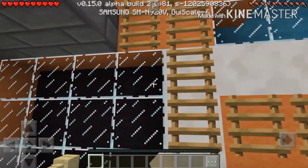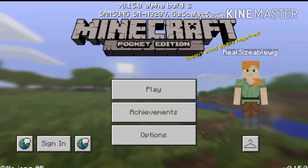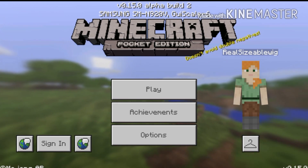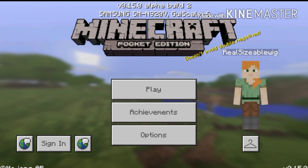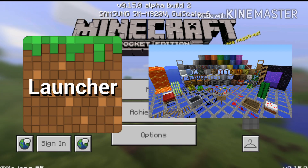So this nice texture pack, as you can see — let's get started. You will need 2 download links that are in the description: one is for Block Launcher and one is for the texture pack.